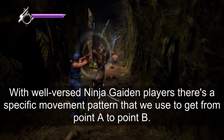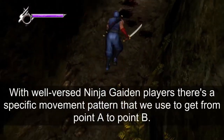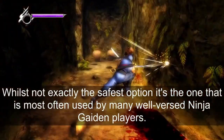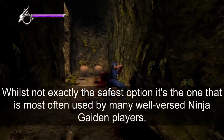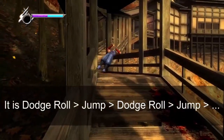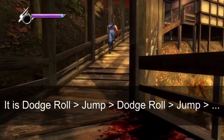With well-versed Ninja Gaiden players, there's a specific movement pattern used to get from point A to point B. Whilst not exactly the safest option, it's the one most often used. This method of movement is very simple: it is dodge roll, followed by a jump, dodge roll, jump, rinse and repeat.